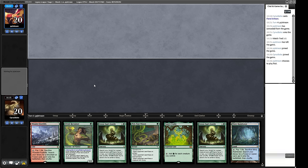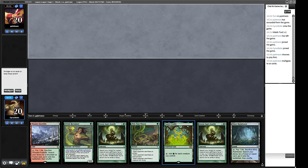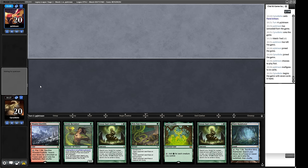Our hand has Elvish Reclaimer, Green Sun's Zenith, and other good stuff. We could Green Sun's Zenith for a Dryad Arbor on turn one to accelerate into turn two. Or we could save it for multiple bites at the cherry — a turn-two Collector Ouphe. We could get a Dryad Arbor, then we have Dryad Arbor plus Cradle, which taps for one — that still doesn't get us a turn-two Collector Ouphe from this hand. But if we draw a mana dork, we can, because you need three mana for X equals 2 Green Sun's Zenith.